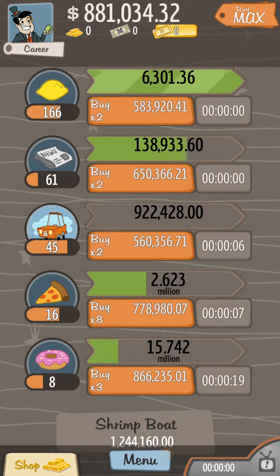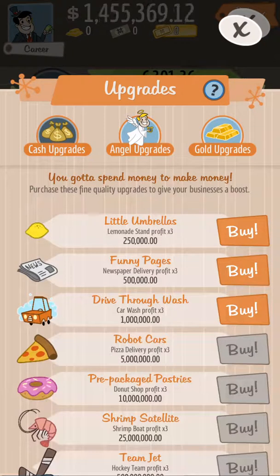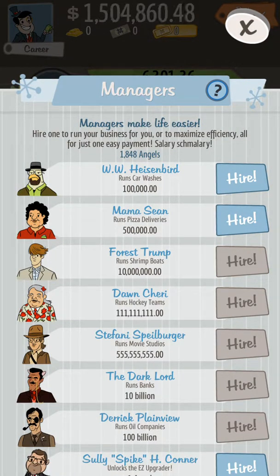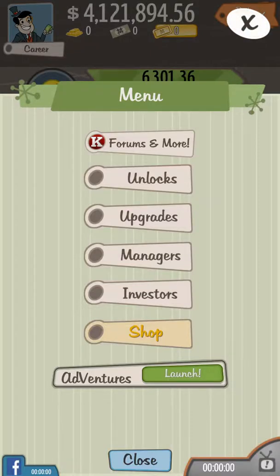It's just a nice and easy way. Make sure you always level up these three. Let me just get some of this stuff. 1.2 mil, boom, boom, boom. We just get all this stuff back really easy.